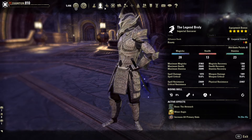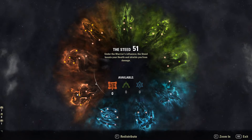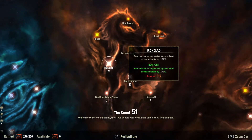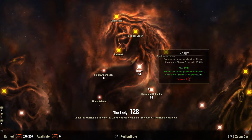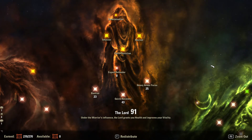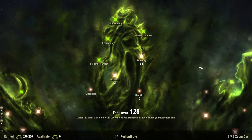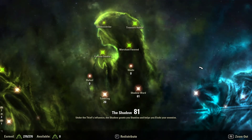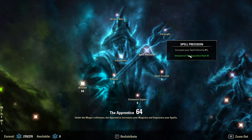Let's go ahead and go to the champion points before we get into the setup. Champion points: 28 into Ironclad, 23 into Spell Shield, 64 Hardy, 64 Elemental Defender, 25 Heavy Armor Focus, 43 Quick Recovery, and 23 Bastion. Then 28 Warlord, 14 Sprinter, 19 Bashing Focus, 64 Arcana, 64 Tenacity, 61 Shadow Ward, and 20 Tumbling. 64 into Blessed and the rest in the blue trees — it really doesn't matter much for tanks.